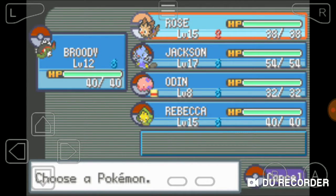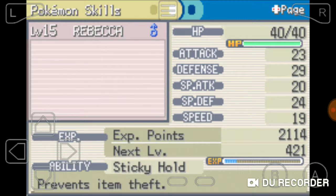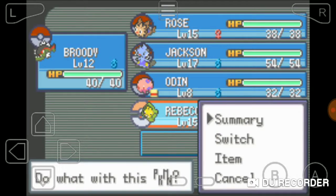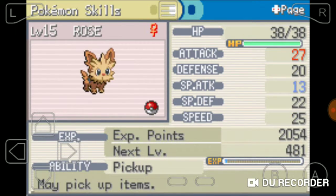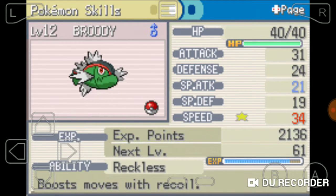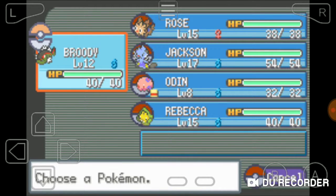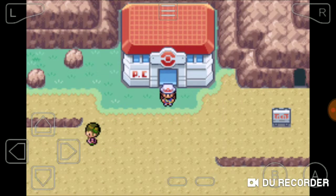I trained Rose and Rebecca to level 15, and I gave Odin another experience here. Brody is gonna be our lead for now - he's pretty strong. That's why I didn't want to train him that much, because his attack is already as high as Jackson's attack and his speed is super high as well. Since his special attack isn't that high and it's down, he's more of a physical attacker.